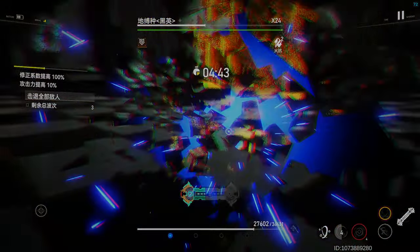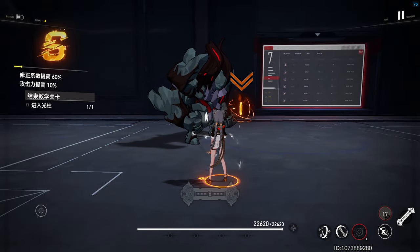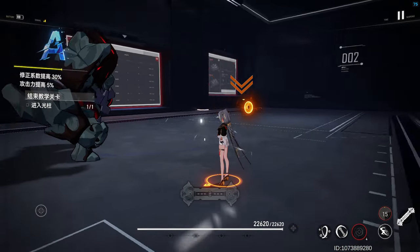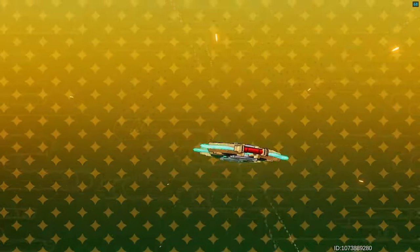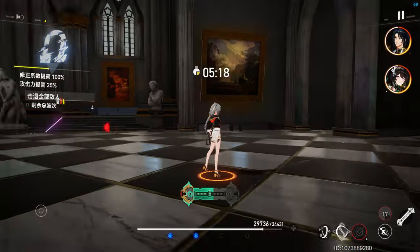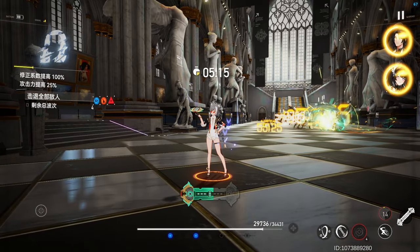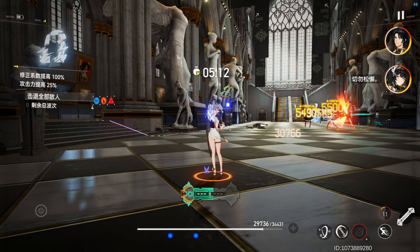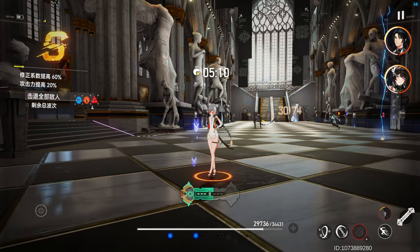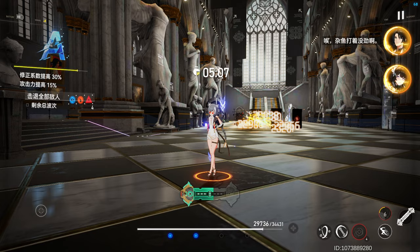Her ultimate will deal wind damage and generate a coin for herself. While this coin is active, all party members with a coin will have their wind damage increased by 33%. In addition, when a modifier with a coin attacks, the coin will launch a coordinated attack, gathering nearby enemies and lowering their wind resistance by 18%. The coins will remain active for 12 seconds.